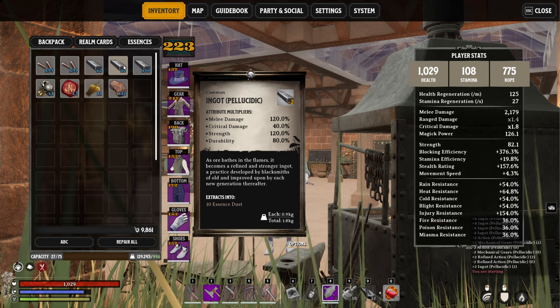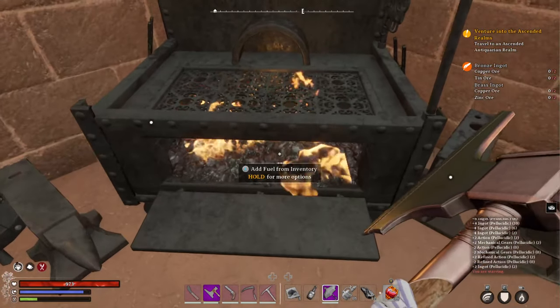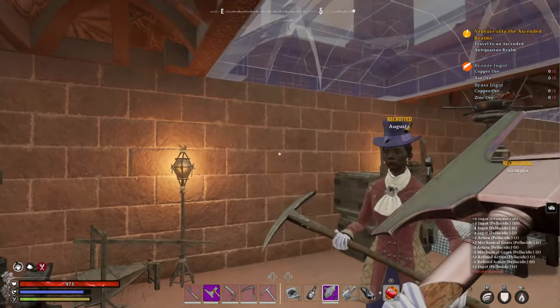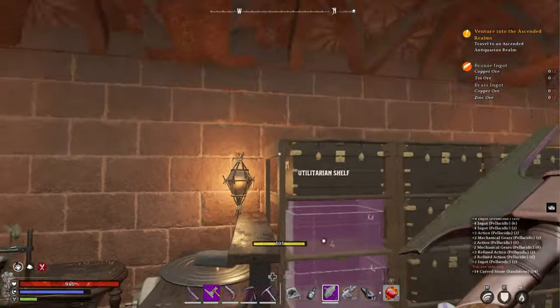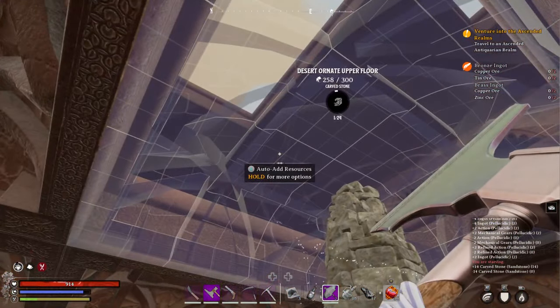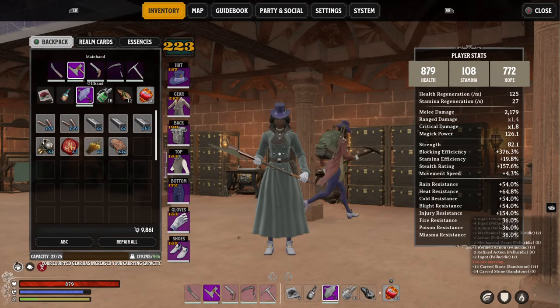And so that's it guys — that is the end of this guide on how to stat stack in Nightingale. With that guys, Roby out. Take care.